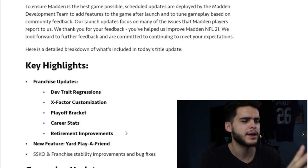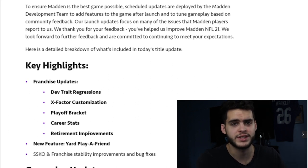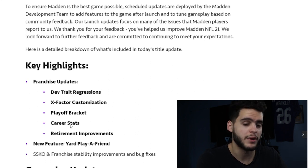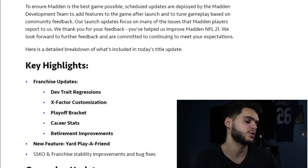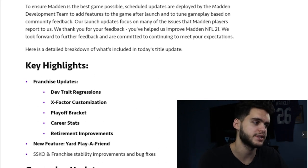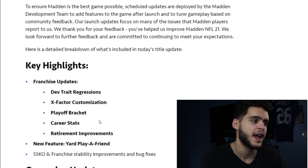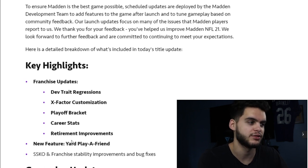I want to specify: the franchise updates are probably the biggest part of these updates. If you remember during the summer when there was the hashtag Fix Madden Franchise movement, EA did come out and make a statement after about a month that they would fix some stuff — but said it wouldn't come out until midway through the year. This is what they were referring to. There is more than just one drop; this is the first one, with more coming around January and probably March.